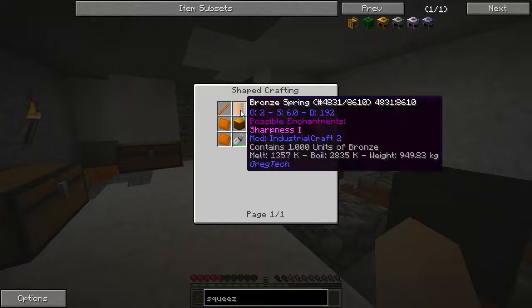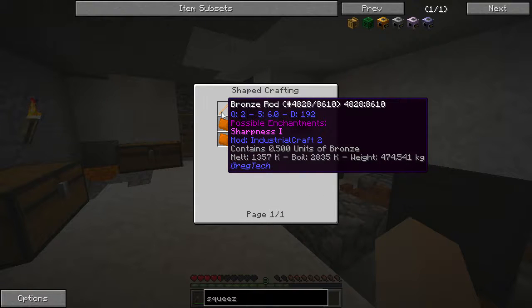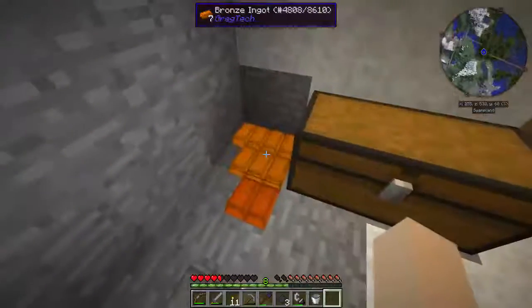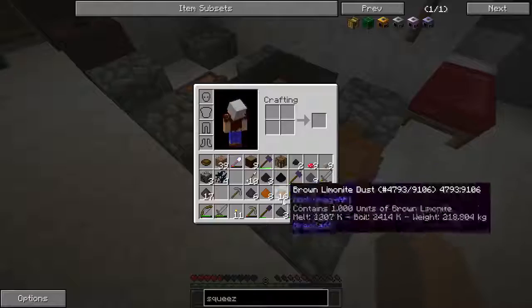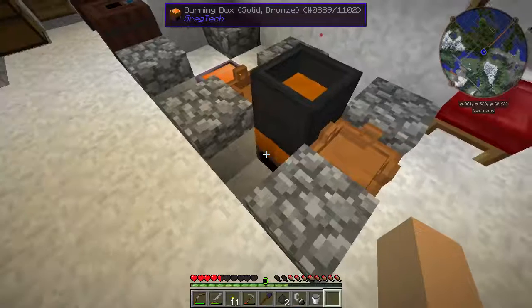And that's a half an ingot and a full ingot, so 6, 7, and a half more ingots of bronze. And I have 5, because I need 2 of them, so I've got to get a little bit more before I'm going to be able to do that.